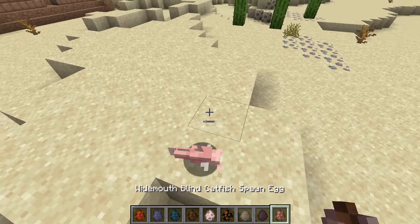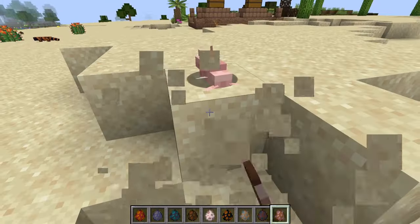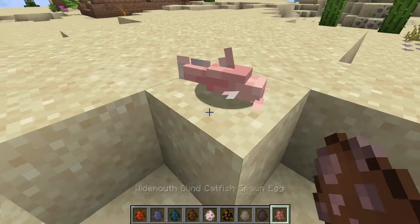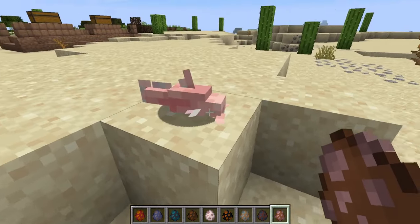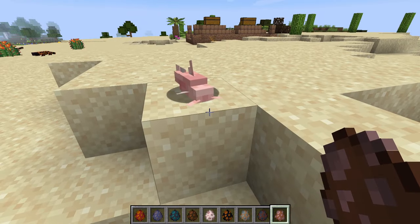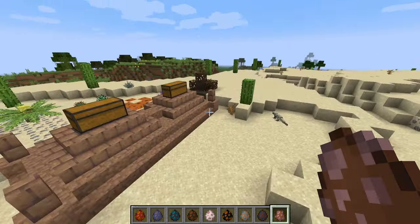Wide mouth — okay, not only do you have a wide mouth, you are also blind and a fish. The only thing even slightly vicious about you is the word 'cat', and that's not that vicious, is it?